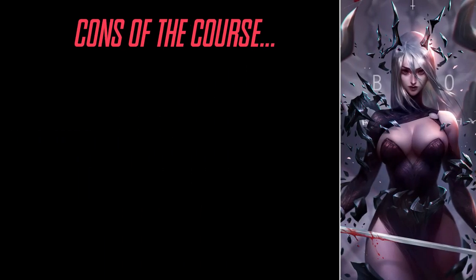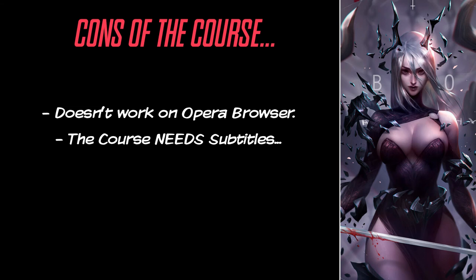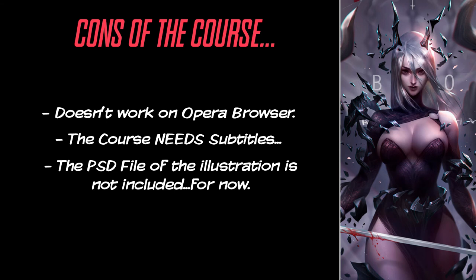Cons number one: it doesn't work on the Opera browser. It works on Google Chrome and Microsoft Edge, as we tested. Cons number two: the course needs subtitles — be aware of the instructor's pronunciation. Wing Fox should include subtitles for artists who are not native English speakers. Cons number three: it doesn't have the PSD file of the illustration. It might be included once the course is completed, but for now you only have access to the brushes.